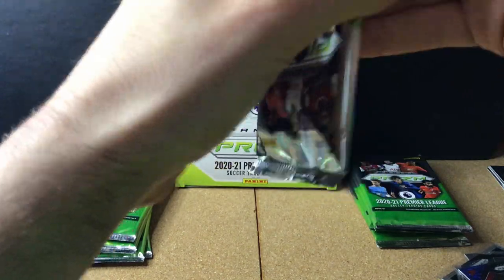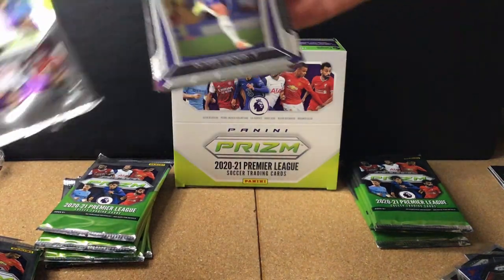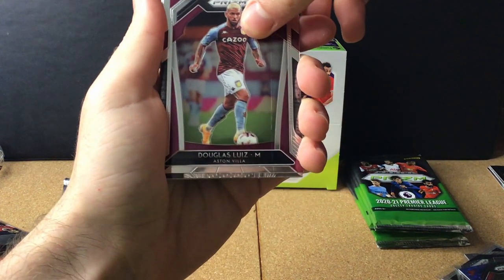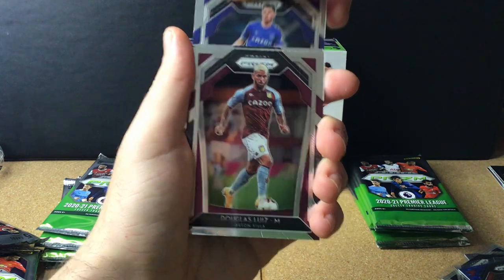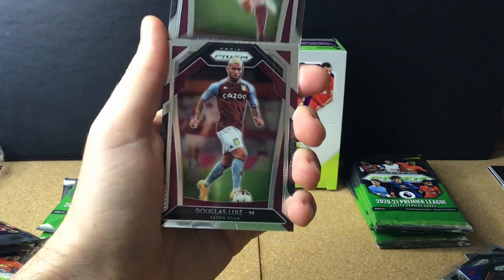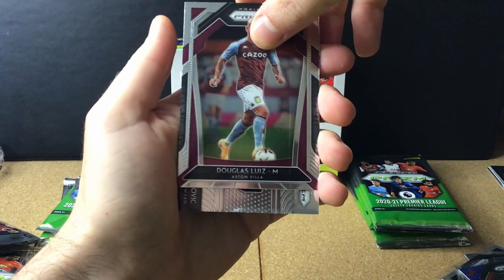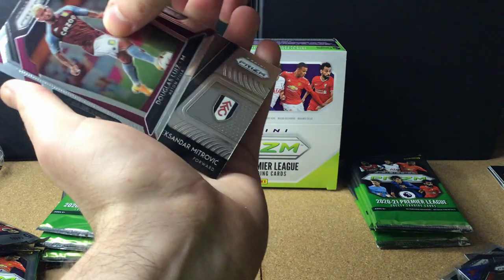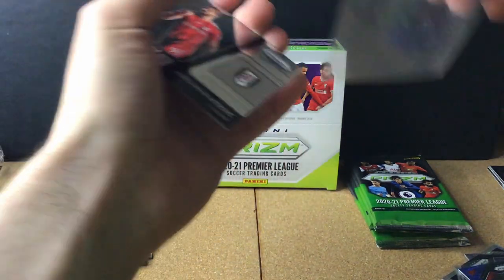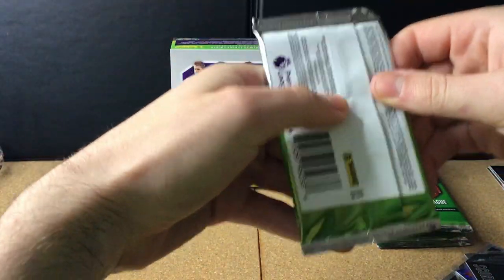Next pack: Olivier Giroud from Chelsea, Douglas Luiz from Villa, and a special card behind that. Michael Keane for Everton and Ashley Westwood for Burnley. Then finally we have a Scorers Club — it's an Aleksandar Mitrović Scorers Club for Fulham. That's the special in that pack — let's pop that in the sleeve.